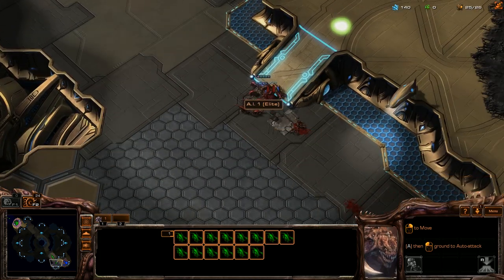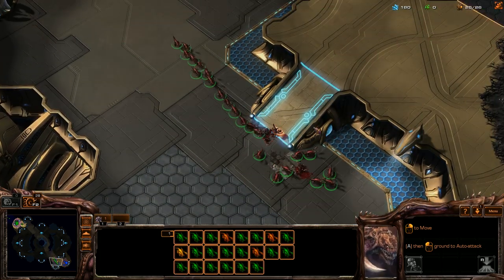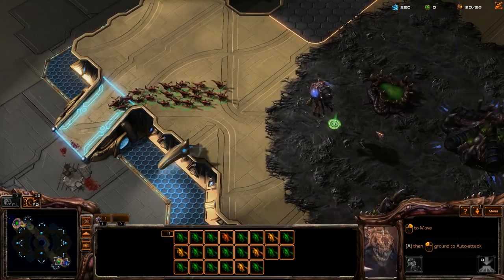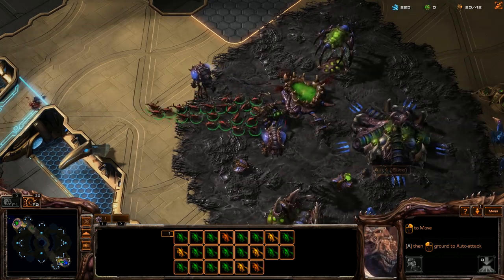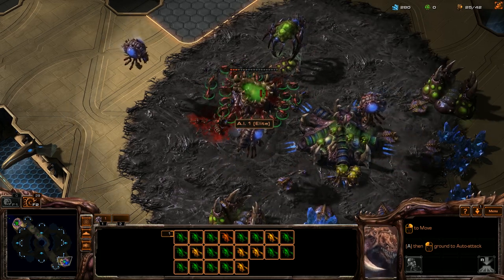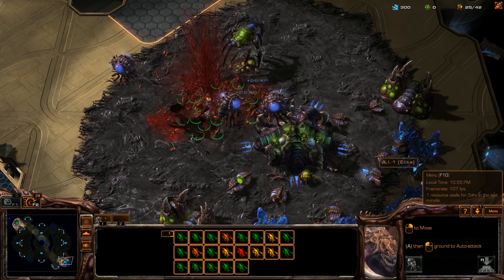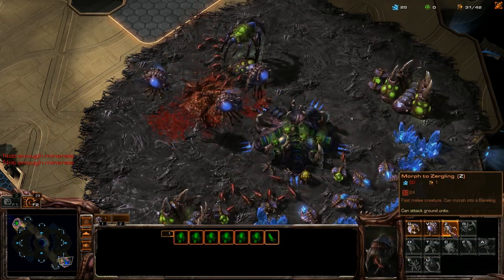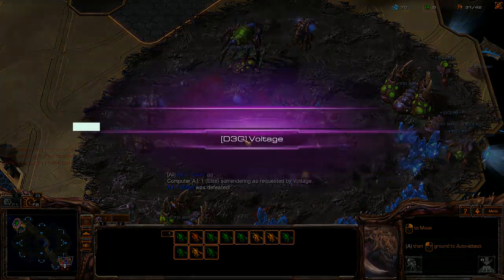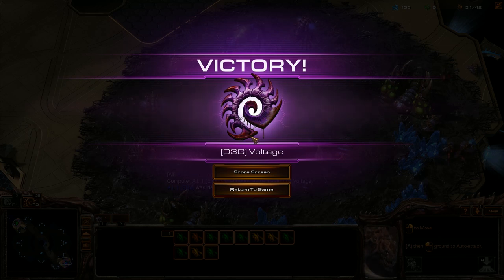Let's wait for them — alright, let's do some business. Get their queen, get their spawning pool, and now we're just going to finish them off. There's the surrender. That is how you beat the Elite AI with Zerg in less than seven or eight minutes. Subscribe if you want to see more content, and thanks again for watching — we'll see you next time, guys.